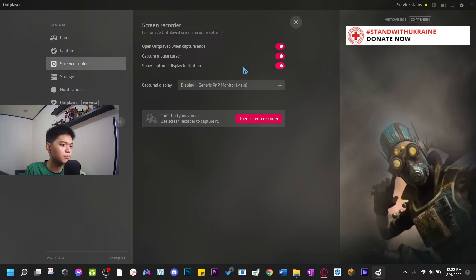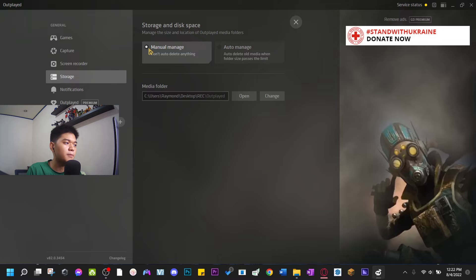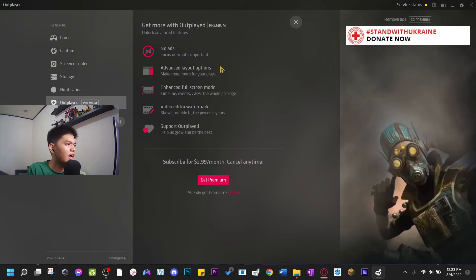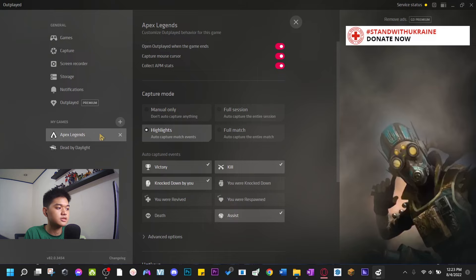For storage I set mine to manual manage because I don't want anything deleted from my clips — I want everything based on my own judgment. For notifications just keep those on. Outplayed Premium — you don't need that. For Apex Legends, capture mode is highlights only.